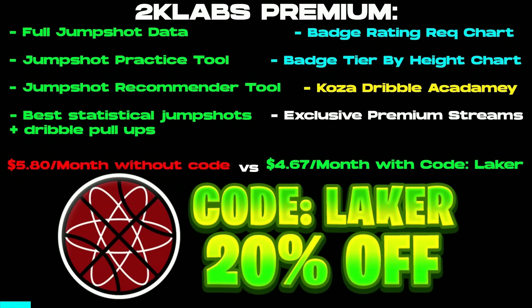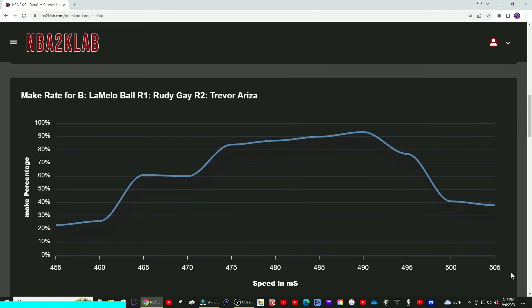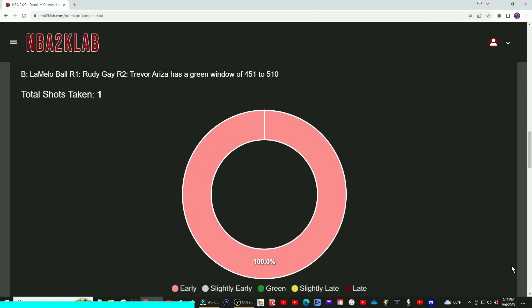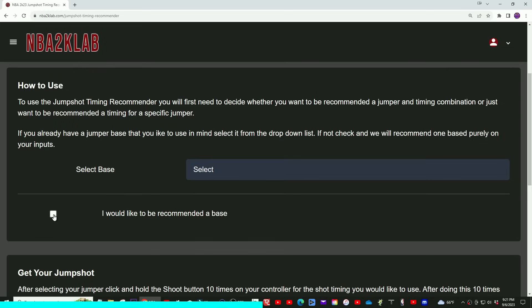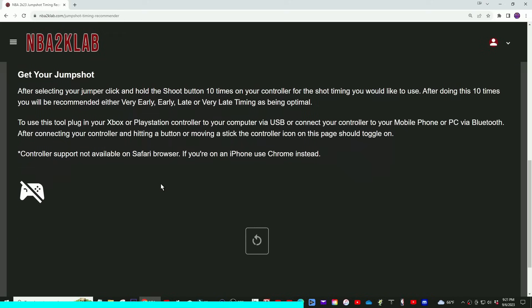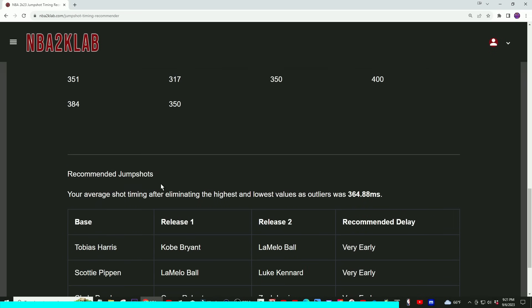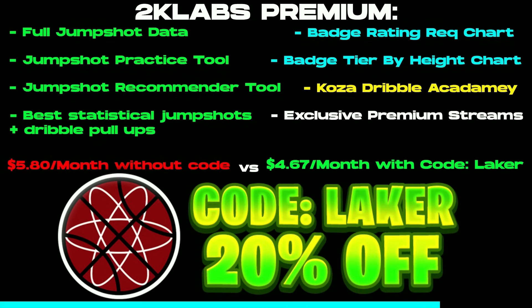I'm pairing up with NBA 2K Lab this year. You can use code Laker for 20% off at checkout at NBA2KLab.com. On this website there's all types of really good statistical jump shot information. You can test jumpers on their website by plugging your controller straight into your phone or PC — it'll tell you if you're early, green, or late, and where you need to adjust. Or if you don't know what jumper you want, go to their jump shot recommender, punch in your height and rating, and based on timing milliseconds it'll recommend you a jump shot. Code Laker for 20% off at NBA2KLab.com.